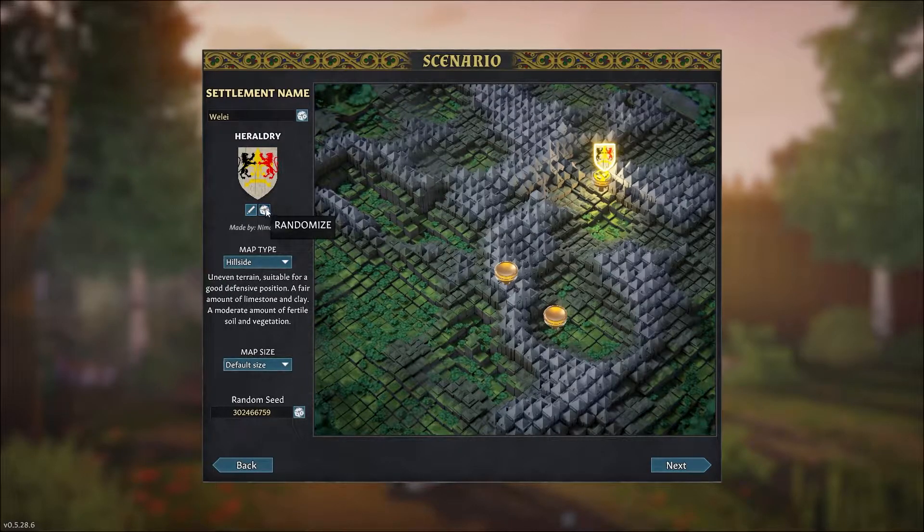Let's do a random. This looks amazing. And our settlement name will be... Leipzig. Yeah, a real true German name. It sounds amazing.